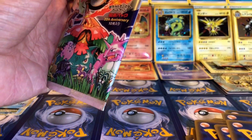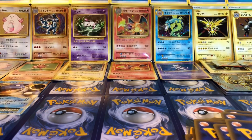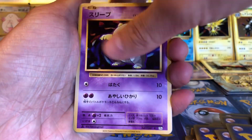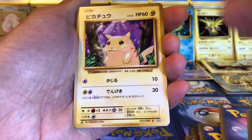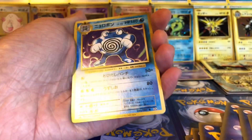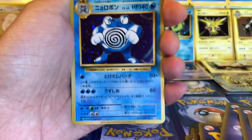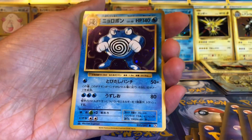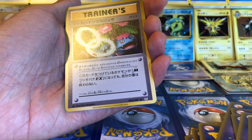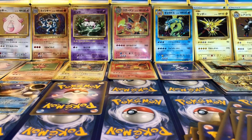Alright, final pack guys. Thank you for watching — do stay with me for a little while. Okay, Growlithe, Drowzee, Tangela, Pikachu, Koffing, Tauros, and a holo Poliwrath. That's not bad — I haven't got this card before. Nice card. Charmeleon, Raticate, and a Trainer card. Alright. Thank you for watching guys, see you next time!